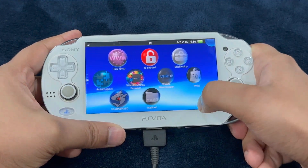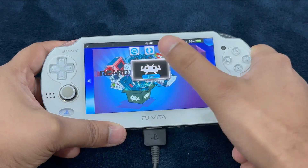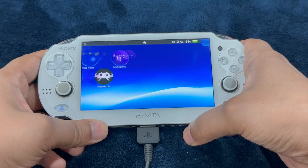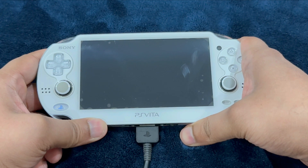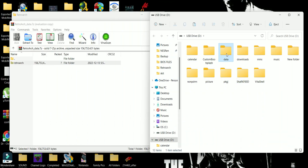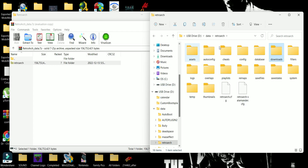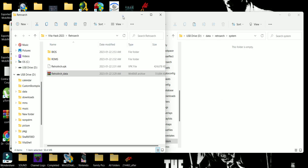Exit VitaShell and you're going to see RetroArch. We're just going to run RetroArch once — we do not need to do anything. We're just going to exit out of RetroArch and reconnect our PlayStation Vita to the PC. After connecting, go into the data folder, go into RetroArch, and here you're going to see a bunch of folders. This is why we ran RetroArch for the first time.